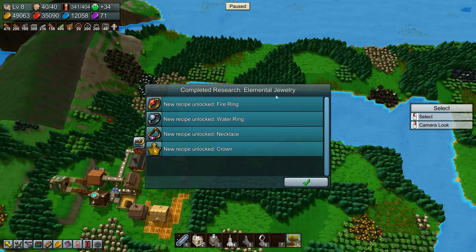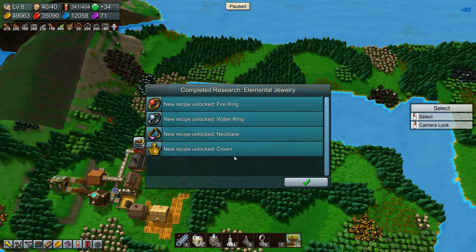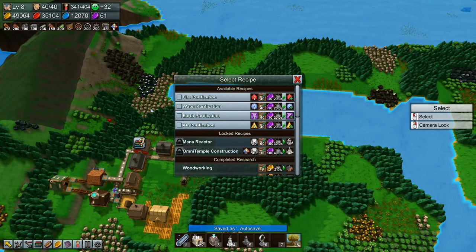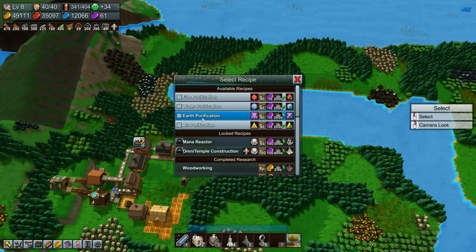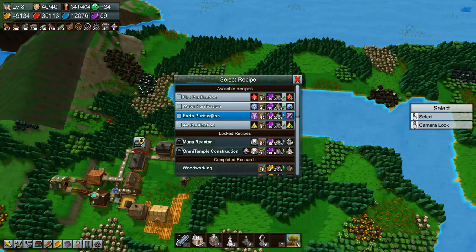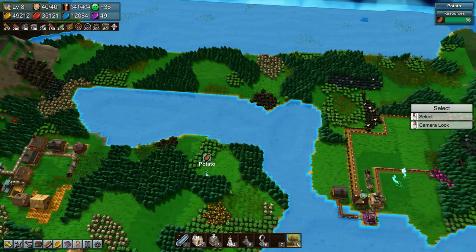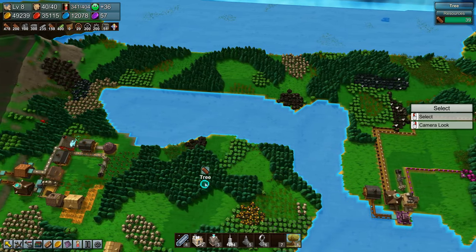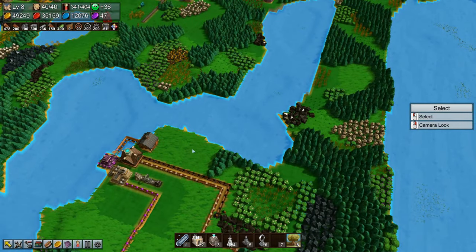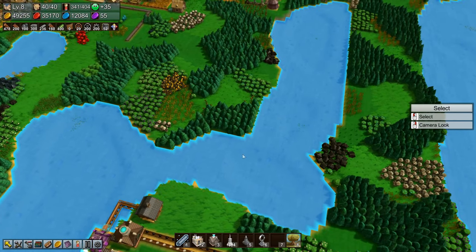Nice timing — completed research! Elemental jewelry: new recipe unlocked — firing watering necklace crown, very nice. That does mean we can now do earth purification; all we need is to get earth crystals over there. So how are we going to do that? They do run on chutes — this is going to be one heck of a long chute, and I kind of like it.